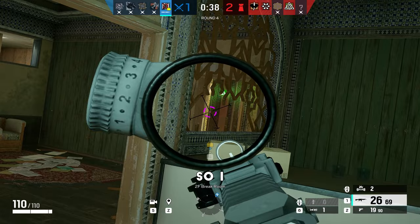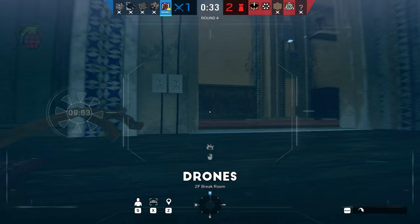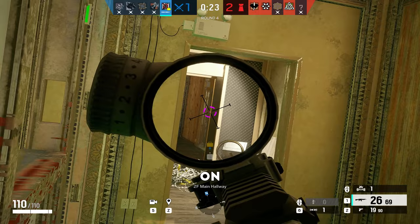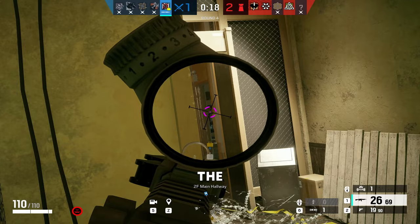Let's go over the basics. He's a two-speed, two-health operator equipped with four RCE drones. Inside his weapon arsenal, he has the choice to either bring the AR-33 assault rifle, which you may have used on Thatcher, or he has the option to bring the SR-25 DMR, also seen on Blackbeard. As for his secondary weapon, he has the GSH-18, which you may have remembered since the Russian operators share the same pistol.